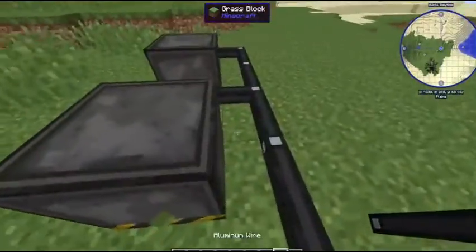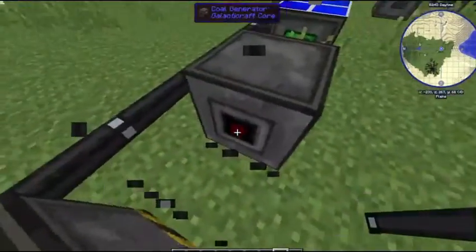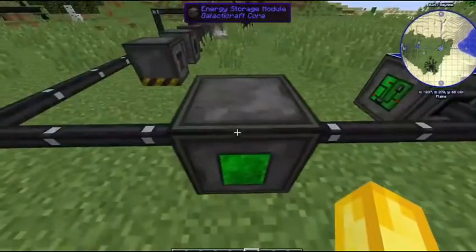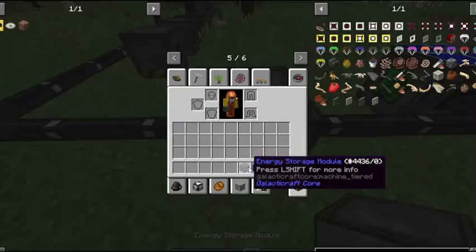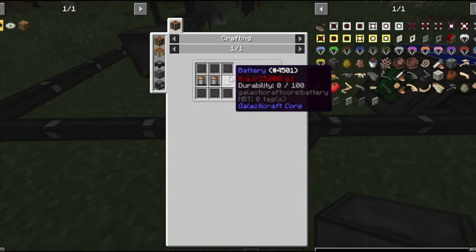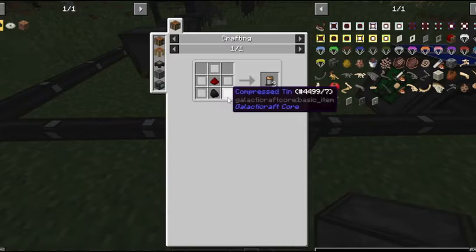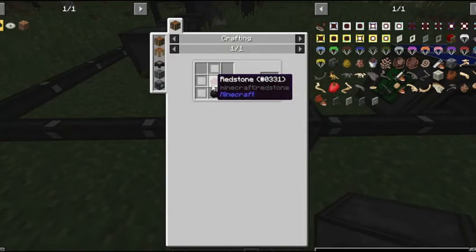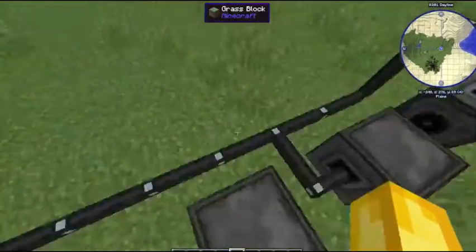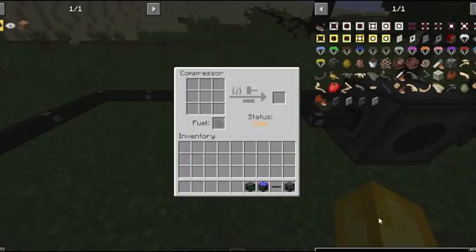You hook all of these up wherever they have the little red spot using wires, then connect them into an energy storage module, which is made with six compressed steel and batteries. Each battery is made with five compressed tin, one redstone, and one coal.